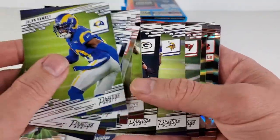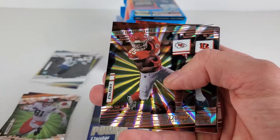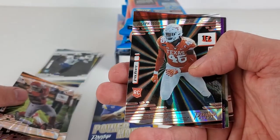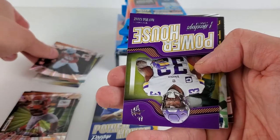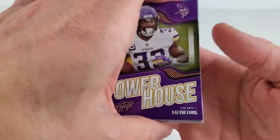Popping up — he's trying to get some more playing time. Brady. Here comes our Sunburst. Clyde Edwards-Helaire. A Joseph Ossai — the Bengals. Rookie card Sunburst there. Powerhouse insert of Dalvin Cook.